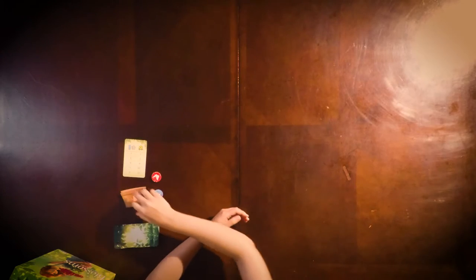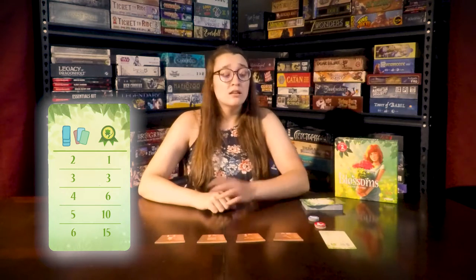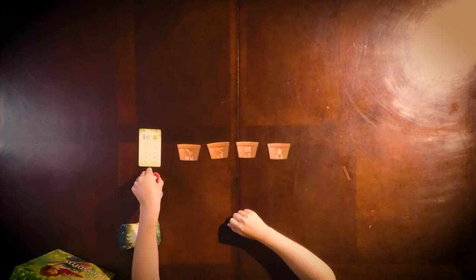First, lay out the four different flower pots with the special actions facing up. Place the scorecard next to the flower pots and give each player the three special action tokens of a color.